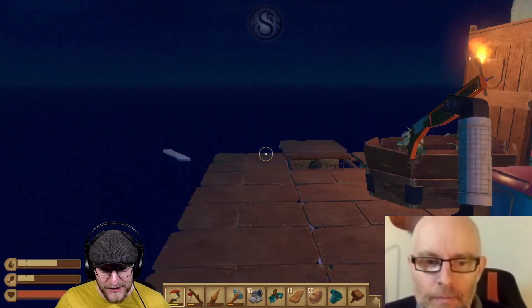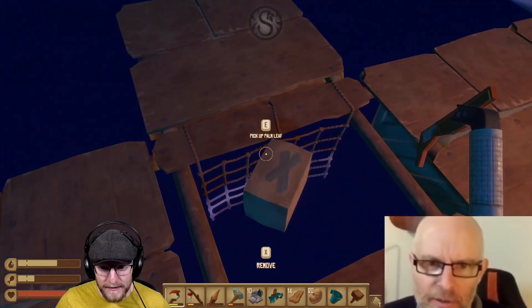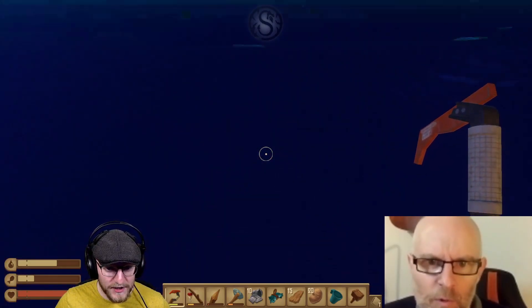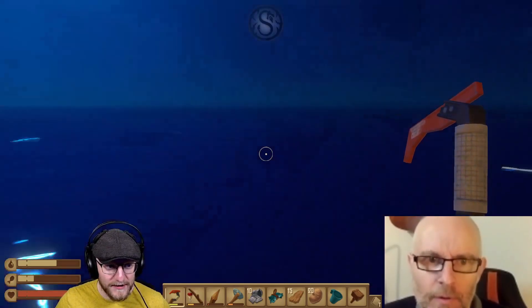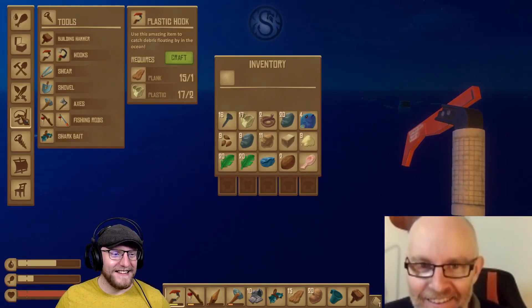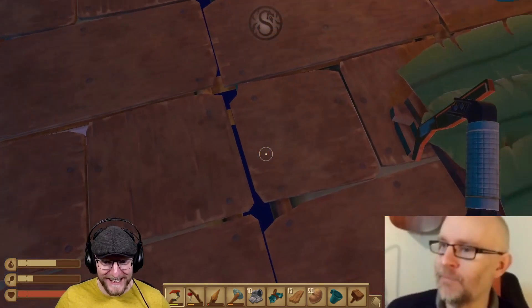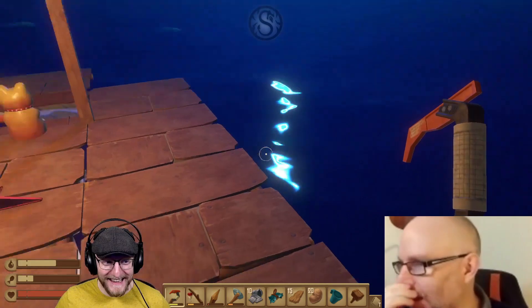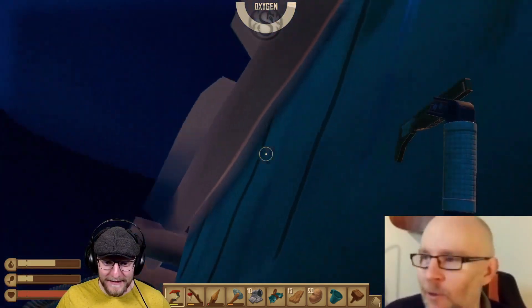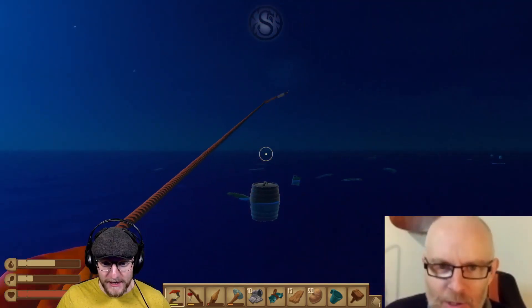I'm just checking the horizon for islands and stuff, because that seems to be an excellent source of wood. Tom is clearly a god though, we'd sub to him instantly. You want to be careful — there are certain egos that you just don't want to stroke that much. I'm feeling good already, to be honest. We can all use a lift, can't we, in mental health week. I don't know if it is mental health week, but it's always mental health week, isn't it?